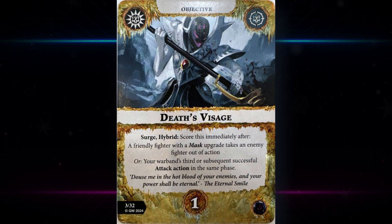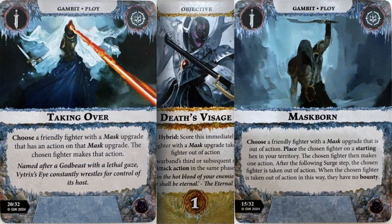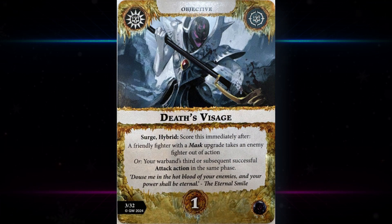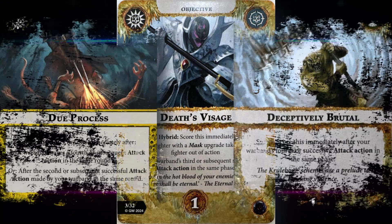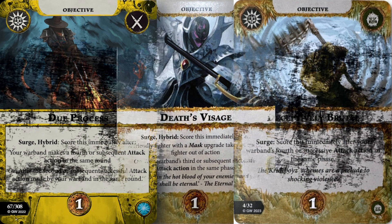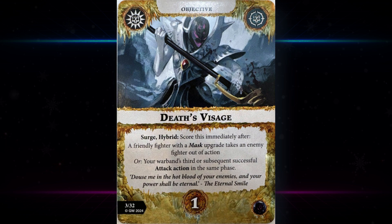The other part of this hybrid card reads: your warband's third or subsequent successful attack action in the same phase. There are one or two out-of-sequence attacks in the deck, but I don't think that's enough to help you score that part reliably. Three successful attacks are pretty hard. We have cards for your fourth attack without needing successes — Hexbane has one, the new Orcs have one — that's just way more reliable. Even playing an accurate team like Domitan's or the Drappers, three successful attacks could be a tall order. The first part is rather more appealing, but even that isn't all that appealing unless you lean heavily into the mechanic.